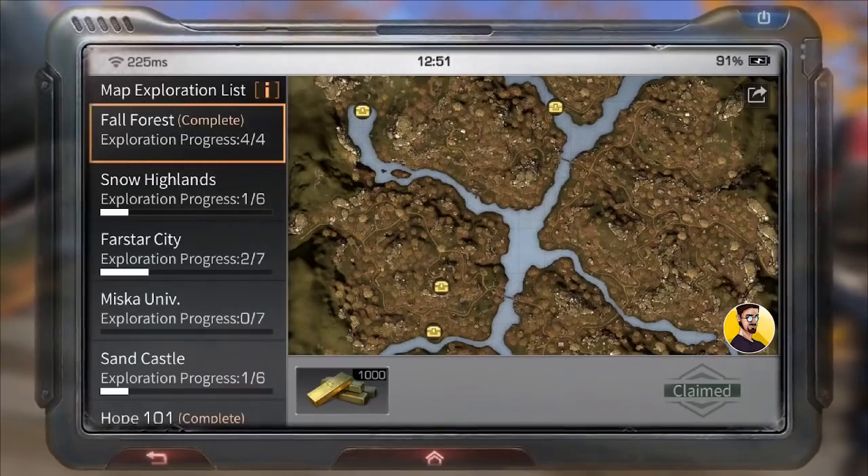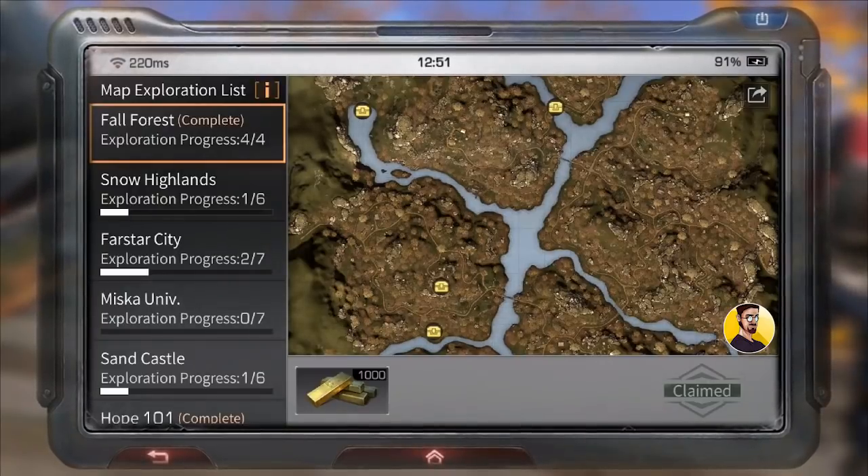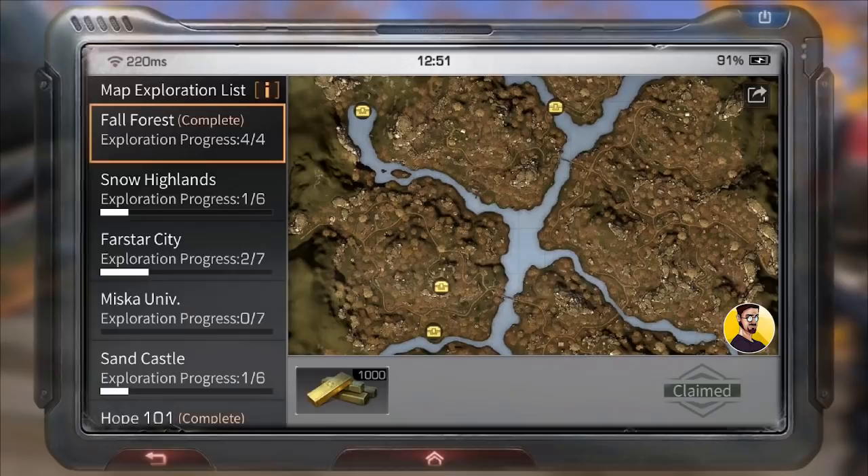Alright, that's it for Fall Forest. Now you can claim your reward of 1000 gold bars and we can move on to the Sand Castle map.